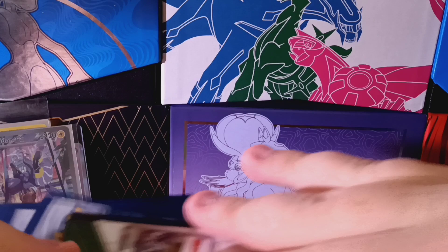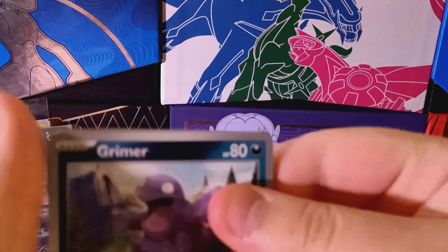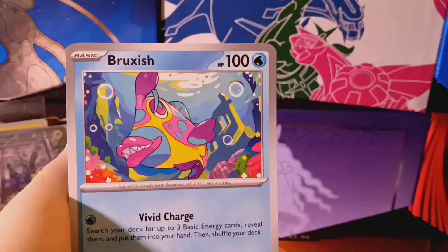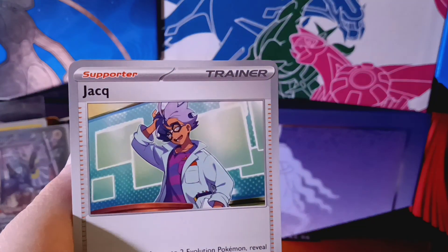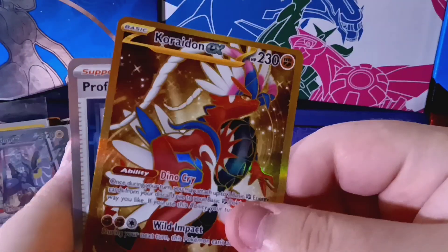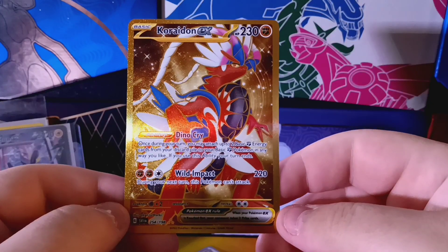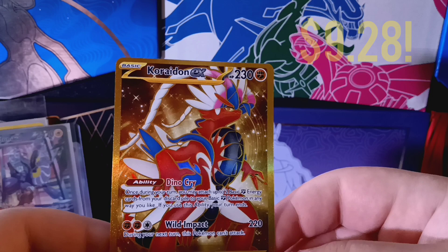Alright, one more code card for you guys, and then we are done with today's opening. No more card trick — almost did it. So our final pack starts off with a Grimer, then we have a Bruxish, Cacnea, Sandile, Jaquesm Florigato, Experience Share, a Reverse Clefairy. There's no way — a gold Coridon EX full art.